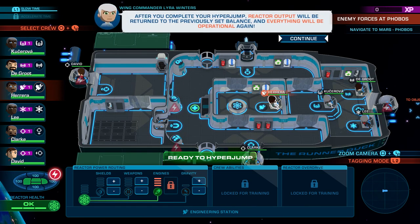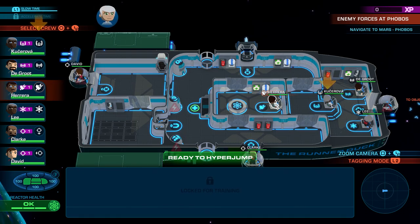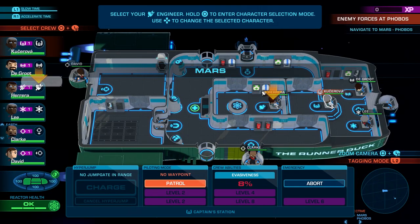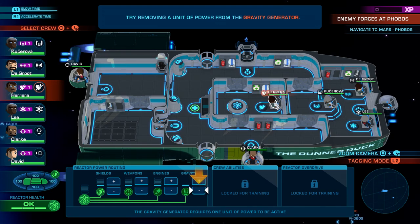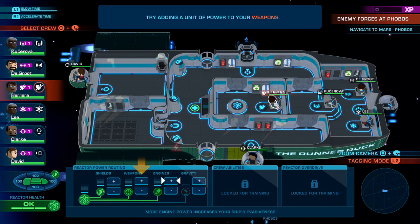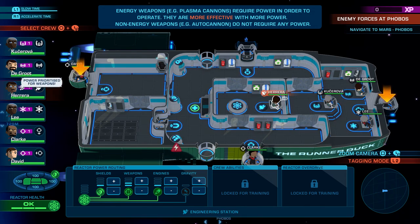The gravity generator and shield recharger also require power. So the shields might work — you just can't recharge them. After you complete your hyperjump, reactor output will be returned to the previously set balance and everything will be operational again. If you don't have gravity, your characters move a lot slower because they're floating. They want us to select the engineer and remove a bit of power from the gravity. So now the gravity has no power — we can place that into engines, weapons, or shields. They want us to put it into weapons — that'll increase their effectiveness. That doesn't affect the autocannons either.